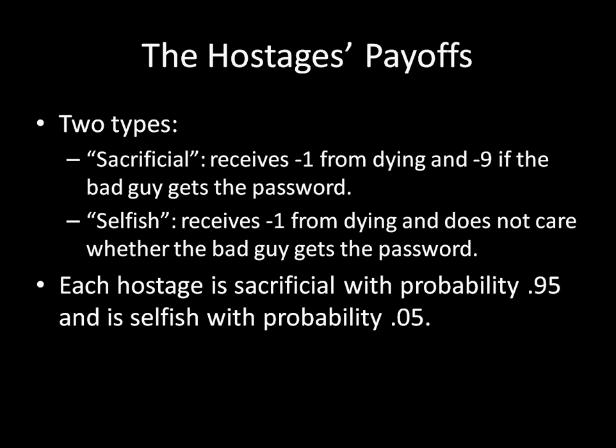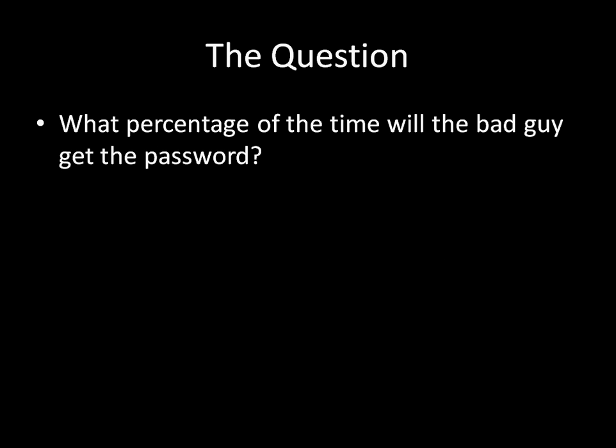To stack the deck against the bad guy getting the password, we're going to make it so that the sacrificial types are much more likely than the selfish types. If you pull a random individual out of these hostages, that individual will be sacrificial 95% of the time and selfish 5% of the time. But that's true for all 50 of the individuals. So it's possible that all of them are sacrificial, all of them are selfish, or anything in between. The question for the interactive part of this video is: what percentage of the time will the bad guy get the password?